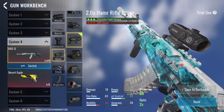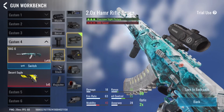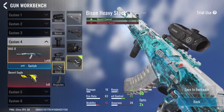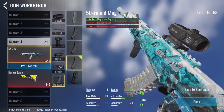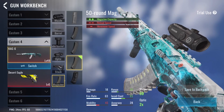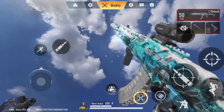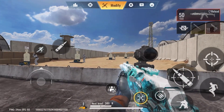Next, we have the 2x Hammer Rifle scope — probably the only 2x scope in the game, and probably the best scope in the game. Then we got the Bison heavy stock, which helps with recoil. This one was a tough one, but I went with the 50 round mag because I didn't want to take away too much mobility. So we got the 50 round mag. Now let's hop into the gameplay.